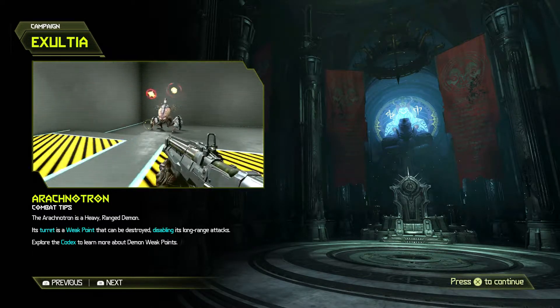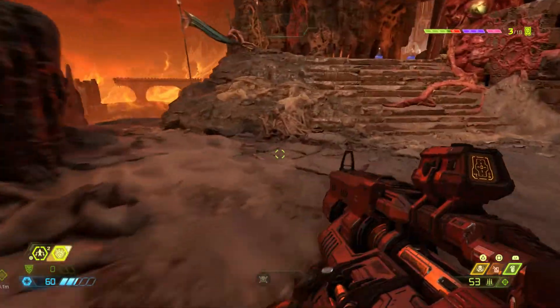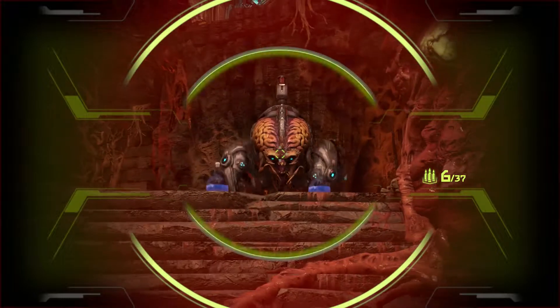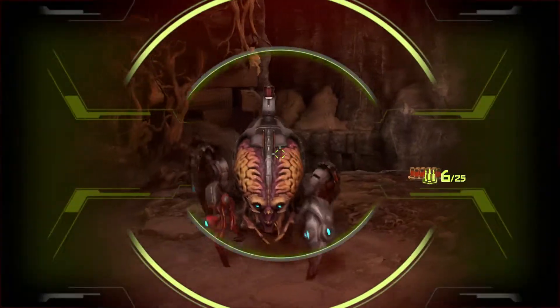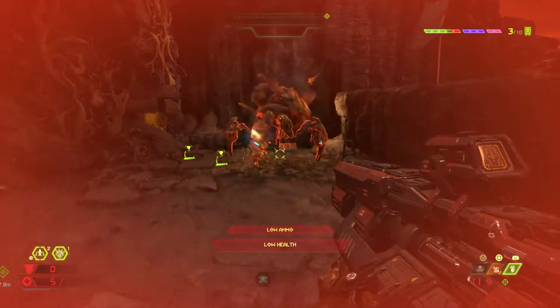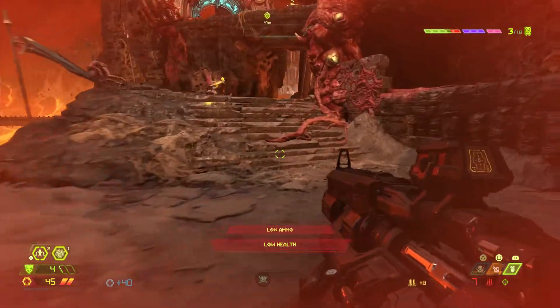Strategy advice: stand back further, use the sniper to hit their guns as priority, don't chase with shotgun at long distance. Player admits they were running in willy-nilly, not thinking clearly. Co-commentator: you just swung in balls deep - big dick energy, great attitude but didn't work out. Quick scopes with the sniper are much more effective than shotgun.